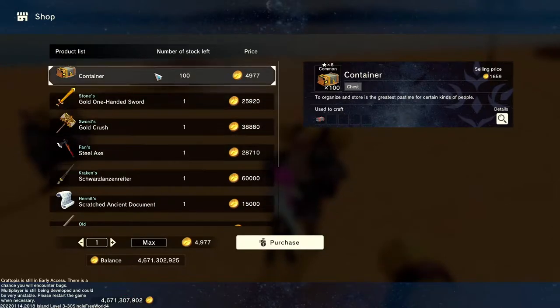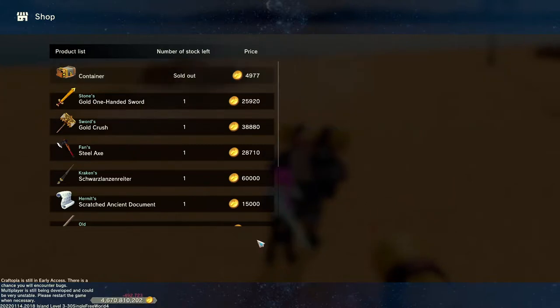For stage five, you can buy excavators, explosive barrels, and containers from merchants to lighten your material farming. Also, the bioplastic is crafted in the aging facility.